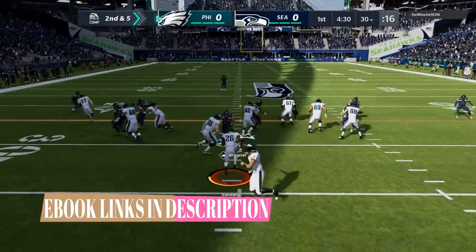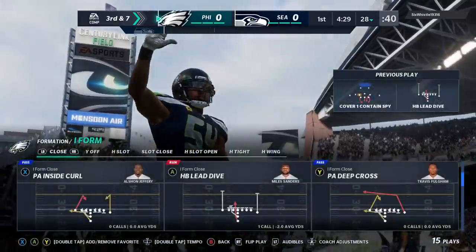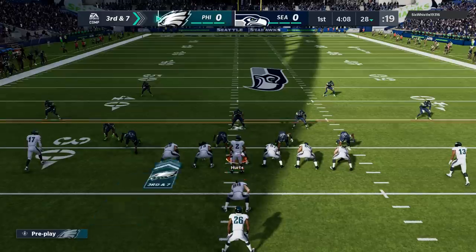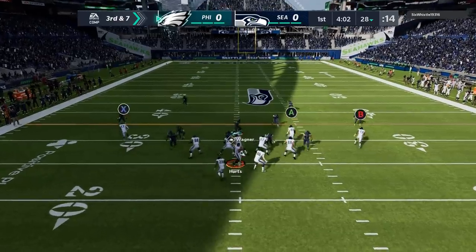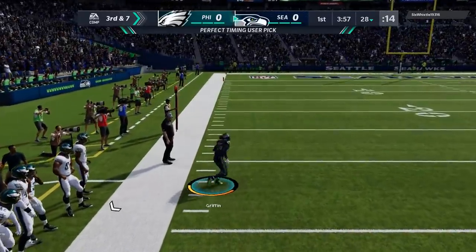I'm going to try to use a lot of stuff I put out. That first play gets totally destroyed. On the next play, I'm anticipating man coverage because he ran man on the last play. These speed out routes in last gen destroy man coverage. I do a pre-snap read expecting this B route to be open — but I didn't time it right and he picks it off. Nobody comes anywhere near him and he takes it to the house.